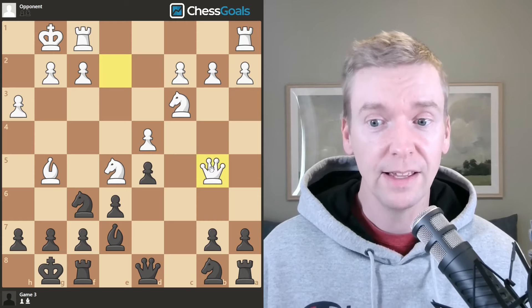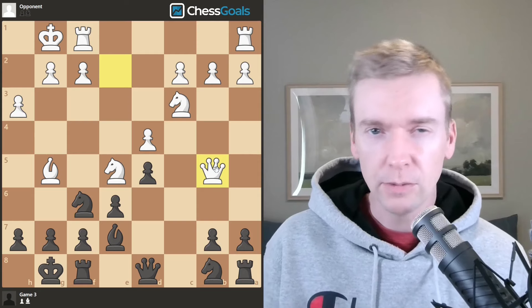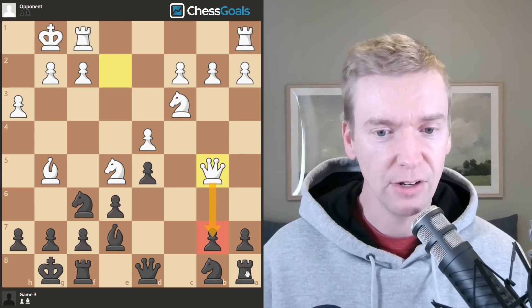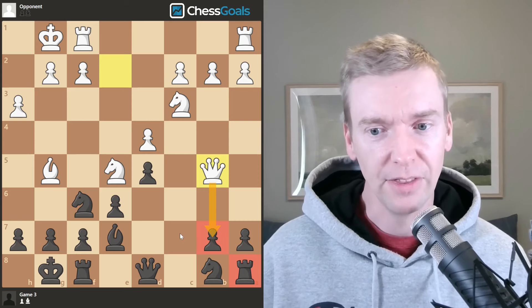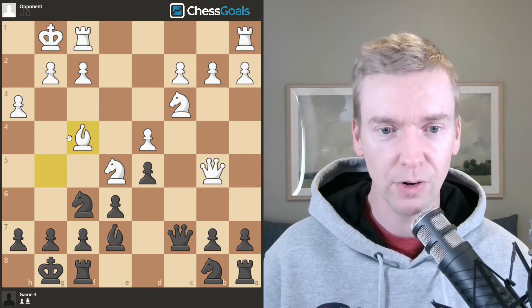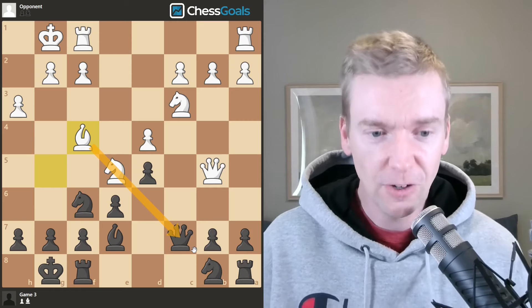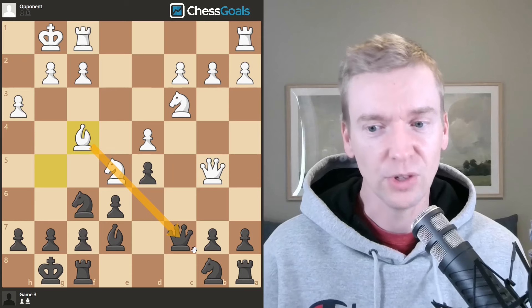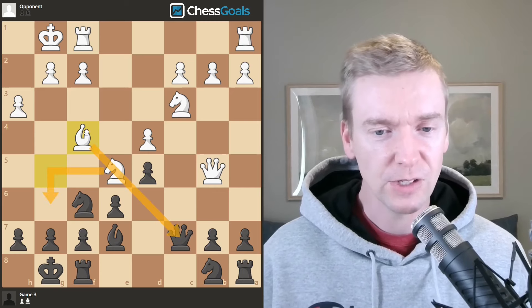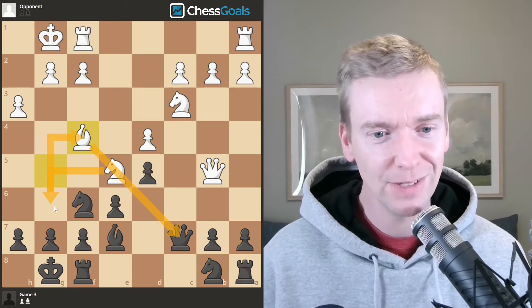White plays queen to b5, and here there is a big threat. Whenever your opponent makes a move, always watch: is there an immediate threat? Queen takes b7 not only wins the pawn, it attacks the rook — we do not want to allow that. So queen c7, defending this pawn. Bishop to f4 by white — white is applying pressure and playing with the initiative. There's the idea of the knight moving to g6, opening a discovered attack: one piece moves, the other piece attacks our queen, while the knight guards the bishop and hits the rook at the same time. That would win material for white.